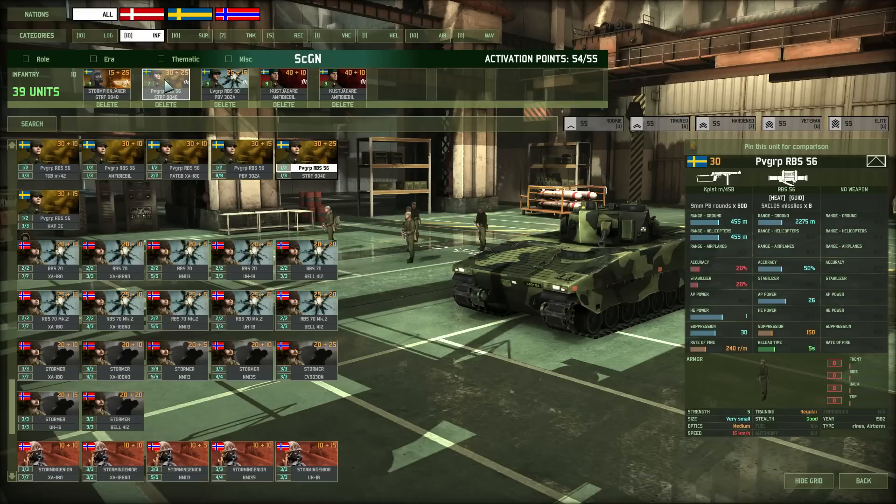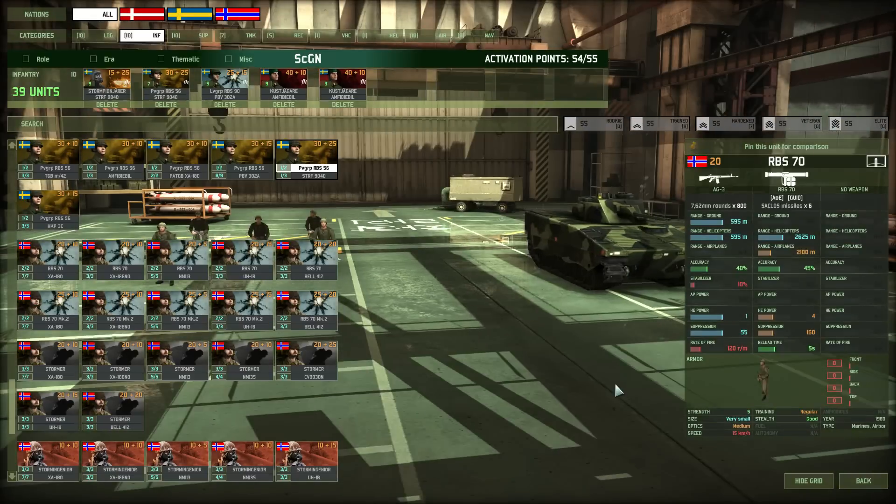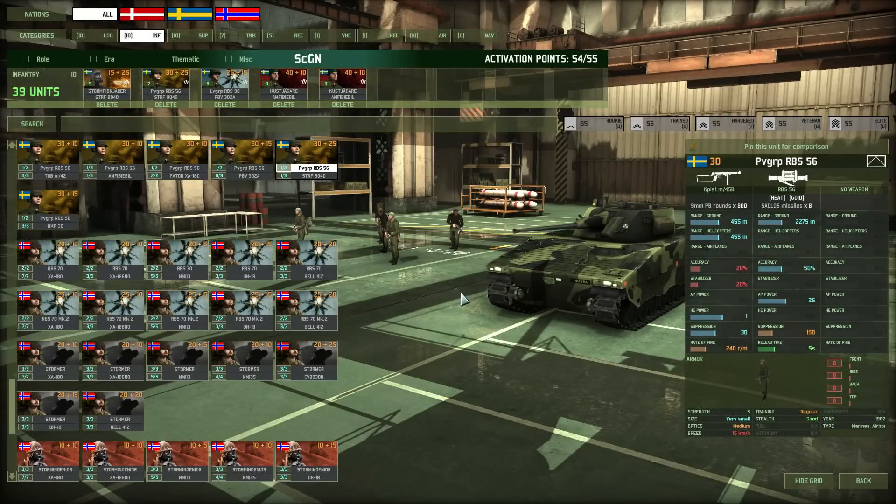I also use the PVGRP RBS 56 ATGM unit with the same transport vehicle. These guys have amazing AP power, making them nearly a single-shot kill against any tank. The range is a bit smaller than some other ATGMs but it's not a problem — they'll usually keep away anything that shows up.